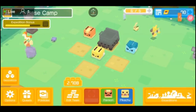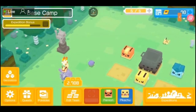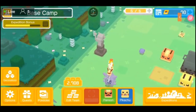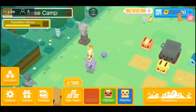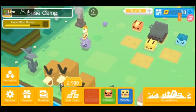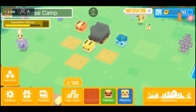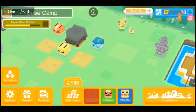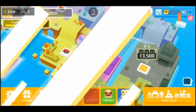Let's go ahead and open up the user interface — this is a user interface guide. As you guys can see on the top left, you've got the location that you're currently at, and mine currently says Base Camp. If you click on the bottom right-hand side, that'll take you to another location called Expeditions. Let's go ahead and head back over to Base Camp.